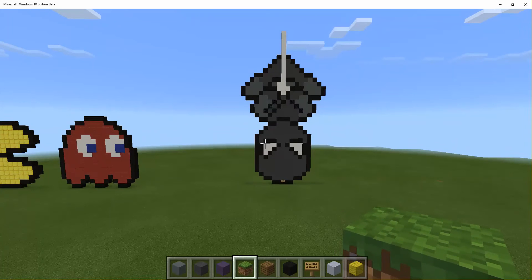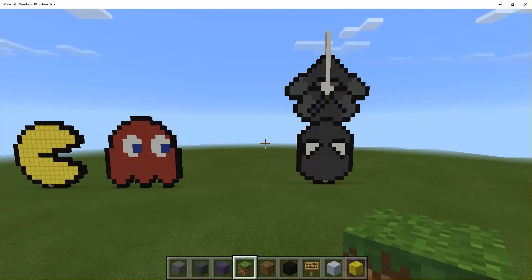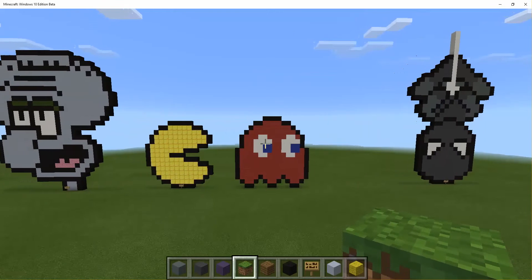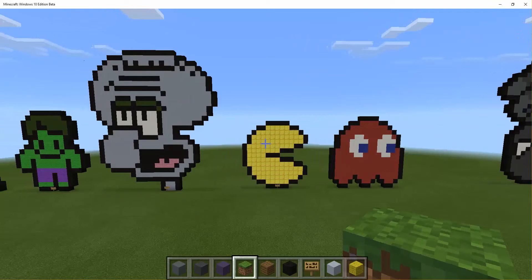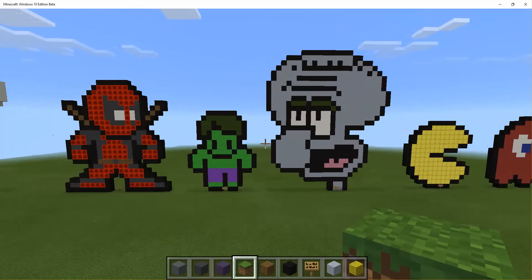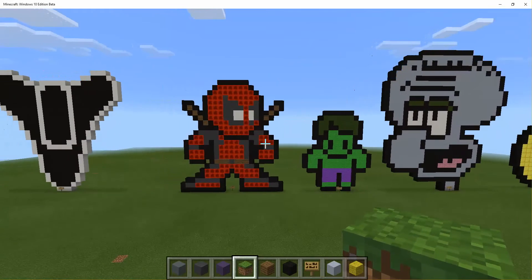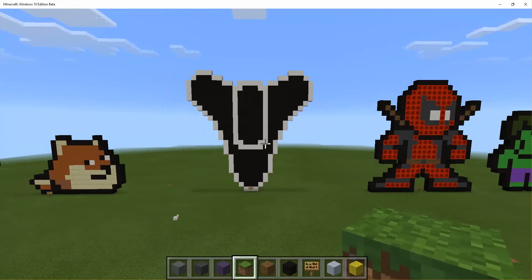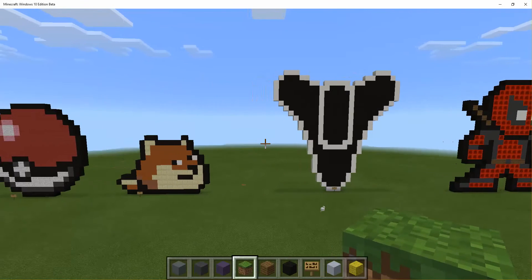First we have Spider-Man, then we have Pac-Man and ghost, Squidward Tentacles, the Incredible Hulk, Deadpool, the Destiny game symbol, and Doge.